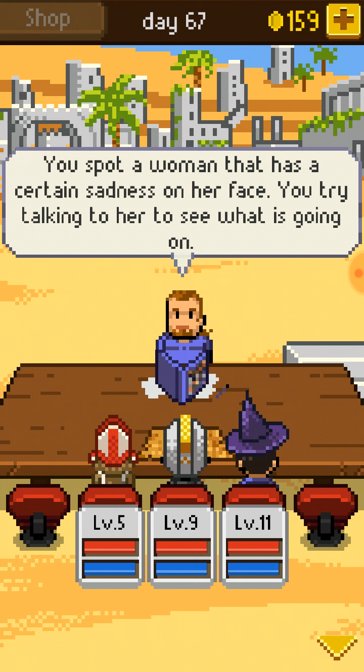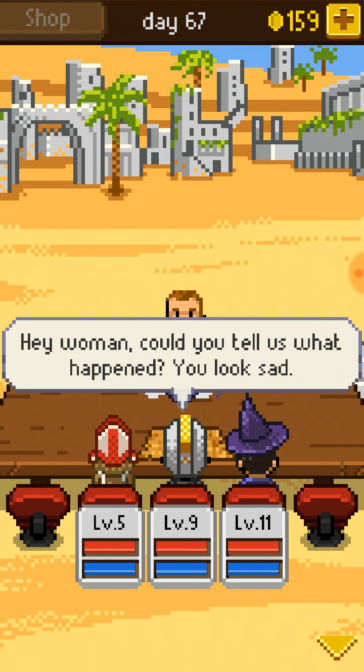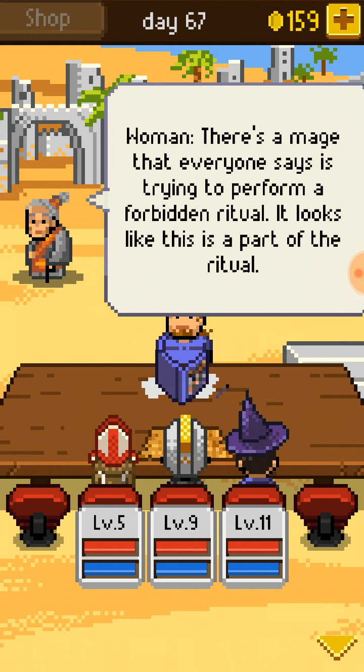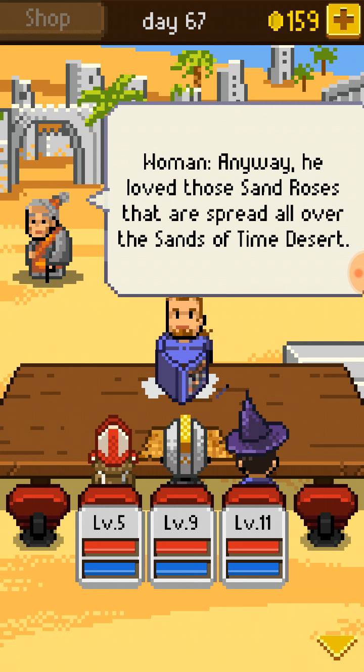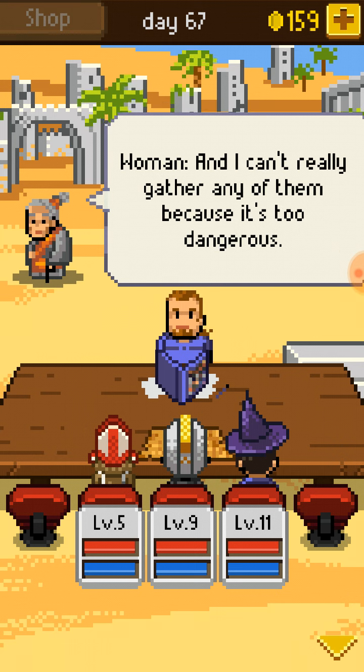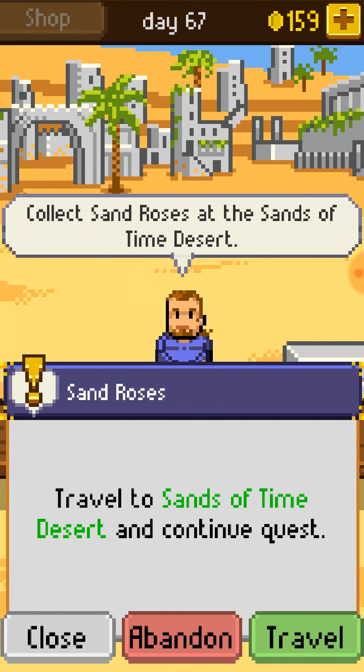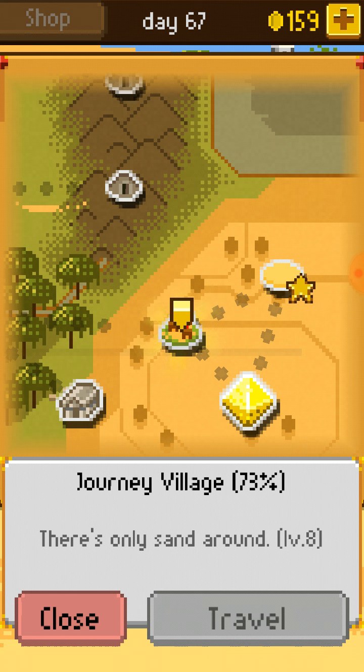You spot a woman that has a certain sadness on her face. You try talking to her to see what's going on. 'Hey, could you tell us what happened? You look sad.' 'Hello, adventurer — it is my brother. He was killed a while ago. There's a mage that everyone says is trying to perform a forbidden ritual. He loved those Sand Roses spread all over the Sands of Time Desert, and I can't gather any because it's too dangerous.' 'I believe we can do that for you.' Collect the Sands of Time Desert Sand Roses.